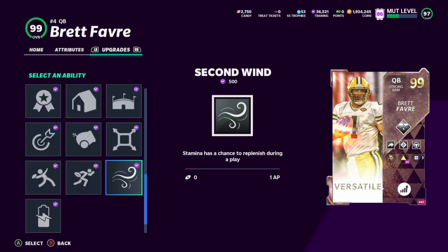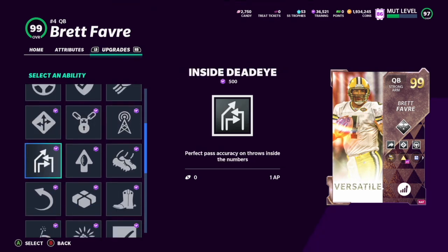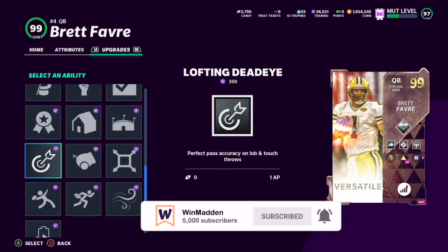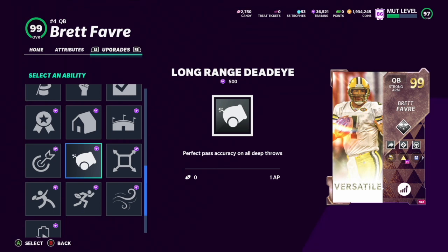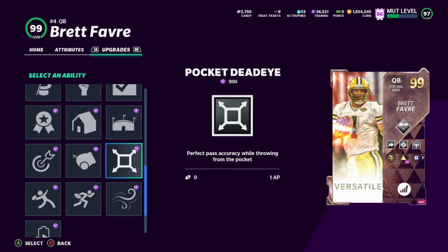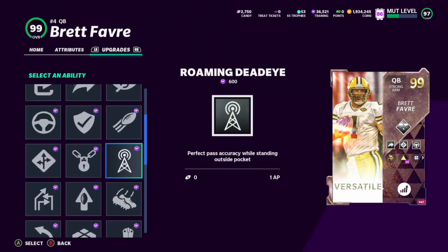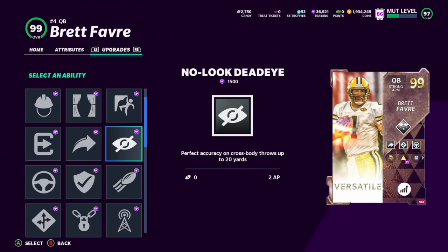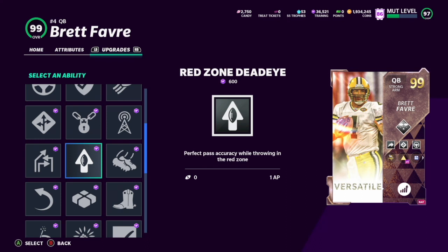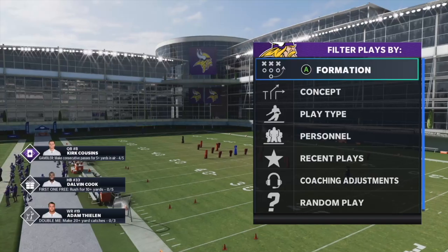Looking at Brett Favre, our current quarterback, Inside Deadeye costs one AP for strong arm and field general quarterbacks. Unfortunately, scramblers and improvisers do not get Inside Deadeye. But with Inside Deadeye you're going to get lofting deadeye, long range deadeye, pocket deadeye — perfect pass accuracy while throwing from the pocket — roaming deadeye, dashing deadeye (normally 3 AP), no look deadeye (normally 2 AP), and red zone deadeye. You get all of those bundled into Inside Deadeye.